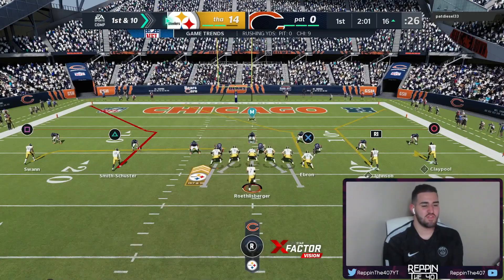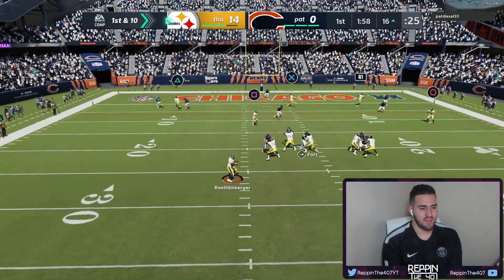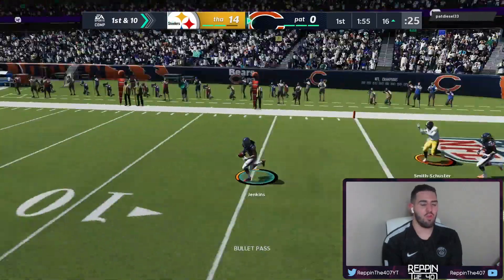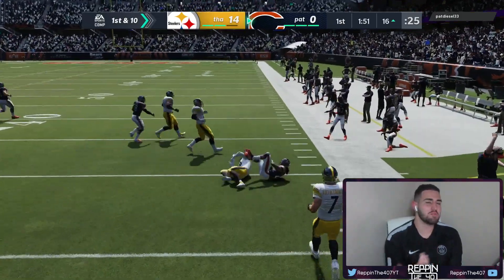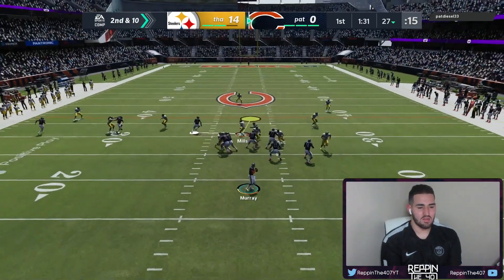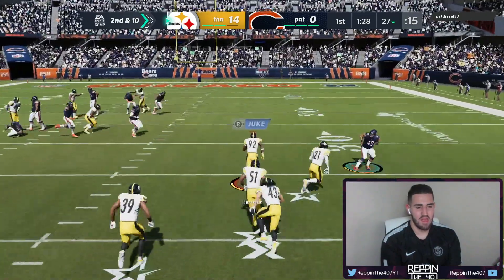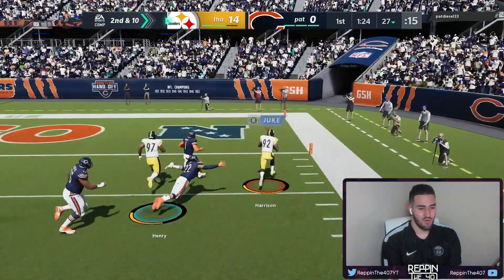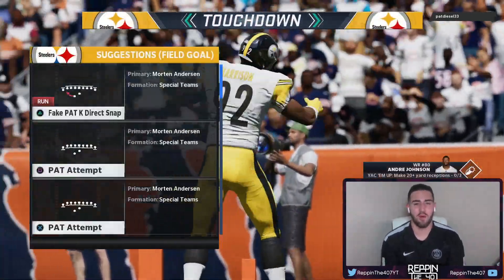Obviously, this is Juju's video, so I want to score with him. Let's see if we can hit him in the left corner. Oh, now he's open — and why would you pass it low if he's deep in the end zone? We completely missed the tag. I already know we're going to get the ball back because this guy's not good on offense. James Harrison with the pick — James Harrison's going to return this. We're going to get another pick six. James Harrison this time. We're up 21-0.